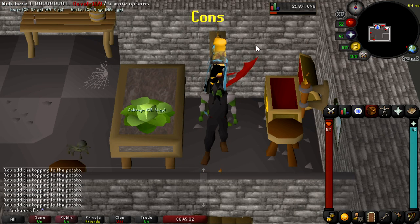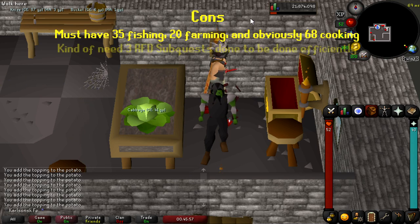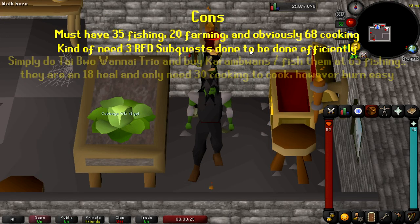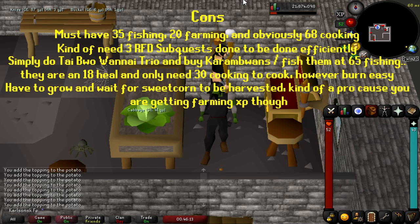The cons of taking part in this method: if you don't have the fishing and farming level required, you simply can't do it. It could take a really long time to obtain the ingredients if you don't have Recipe for Disaster done or only have one mini-quest done. Alternatively, you could get 30 cooking, 65 fishing, and complete Trawler to get access to Cooked Bass, which heals 13 HP. You also have to wait for sweet corn patches to grow, however you're getting farming XP in the process, so it's not that bad.